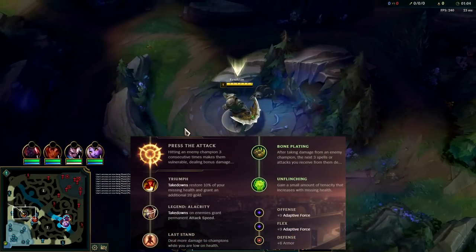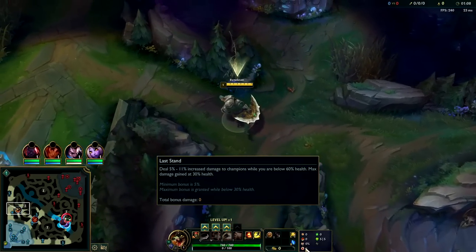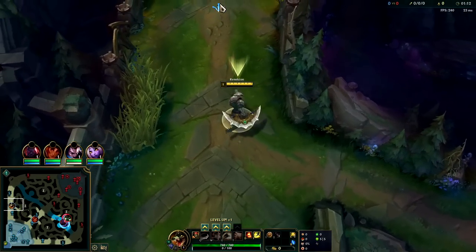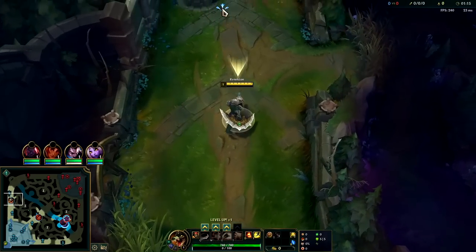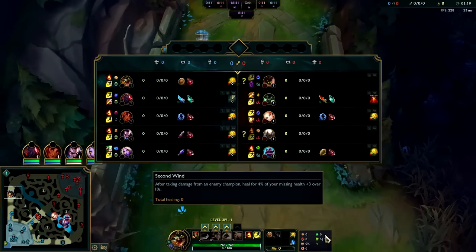I'm going to be showing you how to carry on Renekton in the top lane. For your best runes, you want Press the Attack, Triumph with Alacrity, Last Stand, Second Wind and Unflinching with double AD and Armor. You can go for Bone Plating, but if you're against a poke style matchup like Evane, Teemo, Malphite, or Kennen, then Second Wind is the way to go.